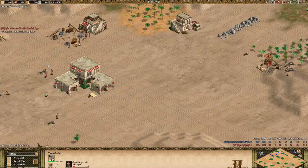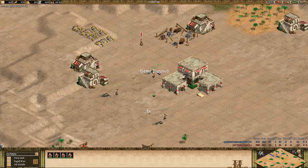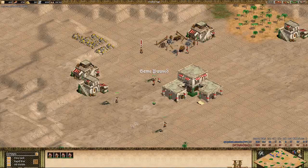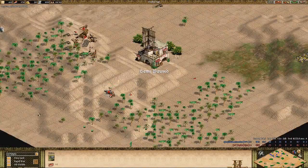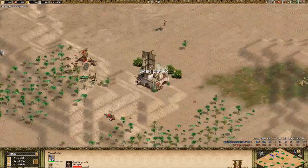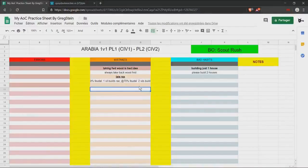Another little mistake: he's missing two farms in his build order. He might be on berries but he still needs at least one or two farms. In the scout rush build order, you need two farms — unless you've lured two or three deer. If you lured one deer, you need one farm.